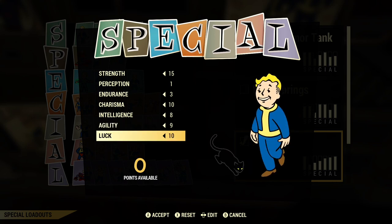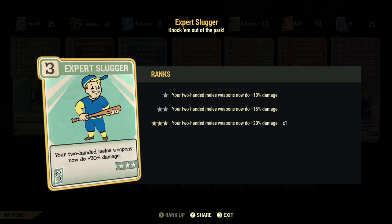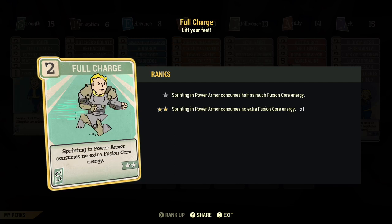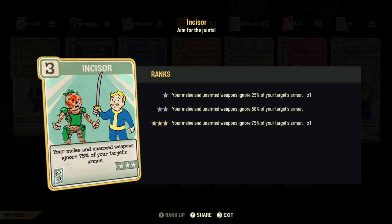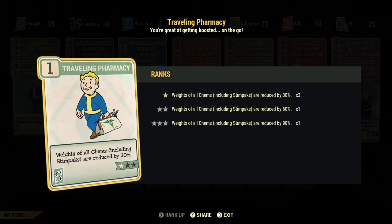My main perk cards — I've got all of my two-hand melee perk cards maxed out so I can maximize the damage output, since the chainsaw is a two-handed melee weapon. I have Full Charge at rank two so I can run in my power armor, and Serendipity maxed out so I can cut through armor more. Then I put the last point into Traveling Pharmacy so my aid items weigh slightly less.